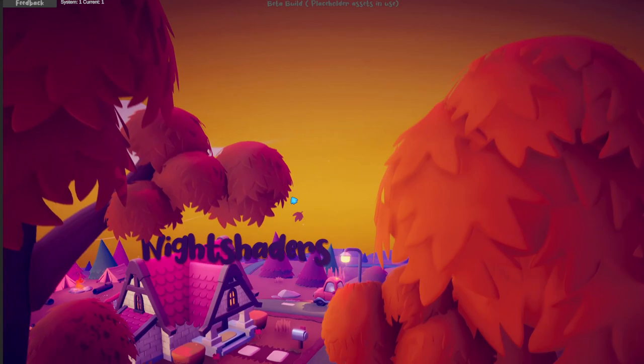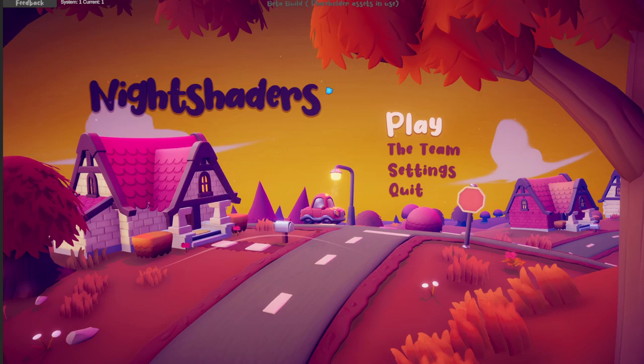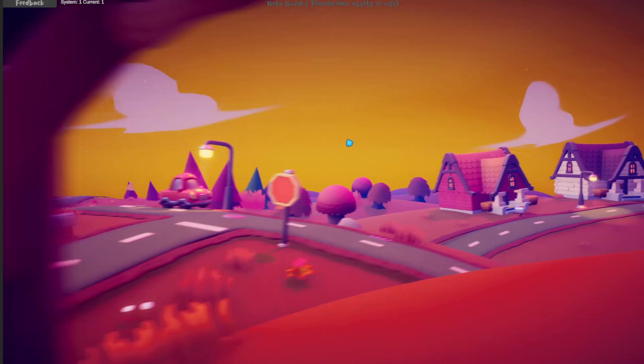Let's do a quick run-through from the beginning and see some of the smaller things that I got done over the month. First, I gave our main menu a little bit of love. You can see some dust floating in the sky, some wind going by, and leaves falling from the trees. It makes the scene feel a lot more alive, like we're looking into a real world.